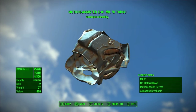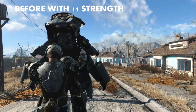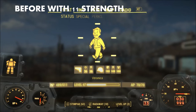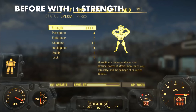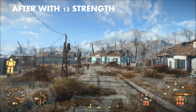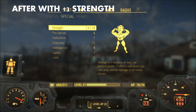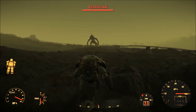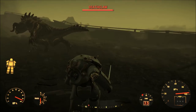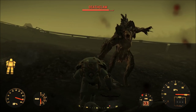Number 4: the motion assisted servos for power armor chests. The motion assisted servos customization increases strength independently of both power armor paints and the fortifying legendary effect, which boosts strength and endurance. Because of that, the motion assisted servos are great when combined with either the Brotherhood of Steel or military paints and power armor pieces with the fortifying legendary armor effect. This chest piece works great with both melee or unarmed builds, and since you're getting a boost to your strength stat, it will also slightly improve your character's carry weight.